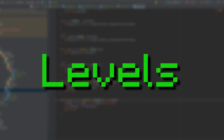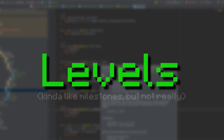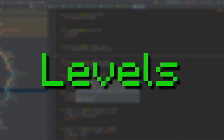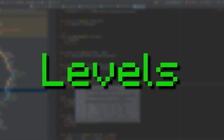This brings us to the next feature: levels. Levels, like milestones, also add progression to the game. Unlike milestones, though, you gain levels by doing a combination of different tasks, such as killing mobs, exploring new areas, and so on. Levels are also more prominent in the game, as most features would be level-locked. I don't have much to say about levels as they're a pretty simple concept, but I can show you how leveling up looks.